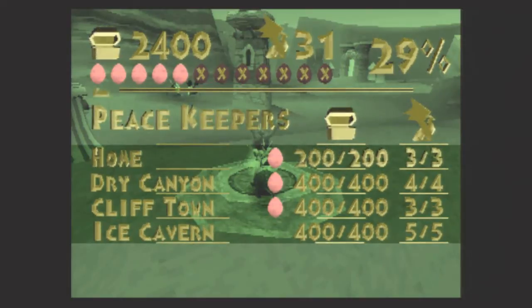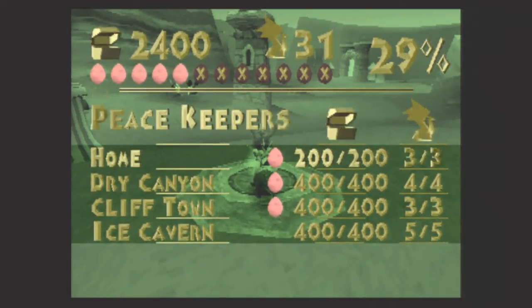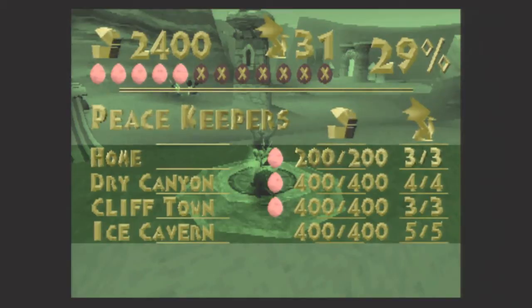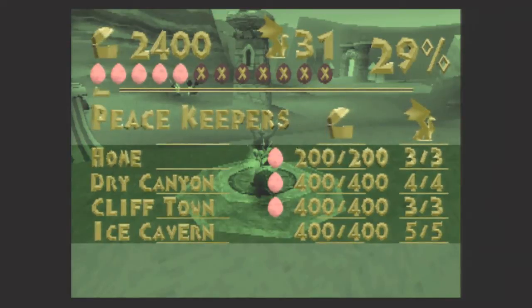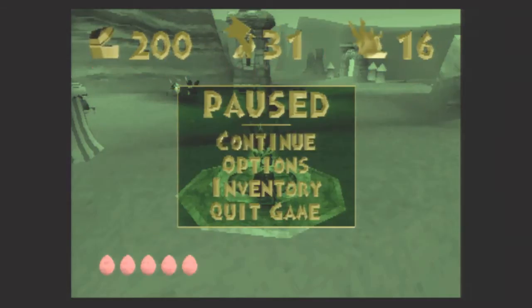Hello everybody! This is Ultimate Lifeform RB, and welcome back to the Spyro the Dragon playthrough. In our last episode, we tackled Ice Cavern, the final normal level of Peacekeepers. And now in this episode, we're actually going to finish off the Peacekeepers world with the flight level and the boss level. So let's go ahead and get started.